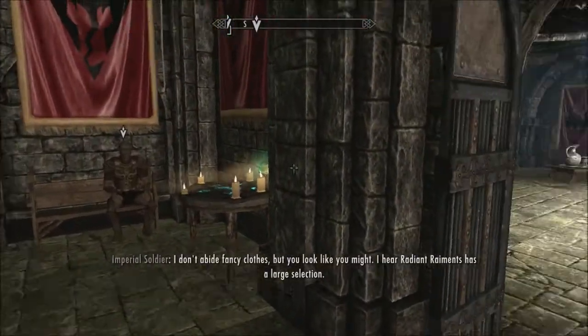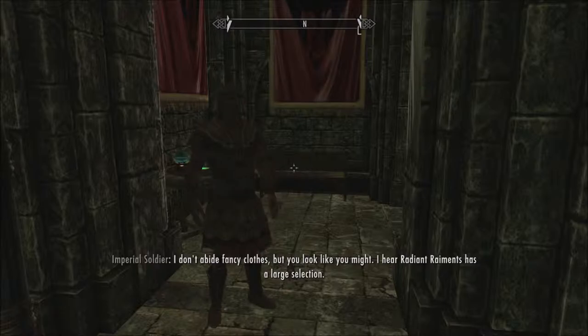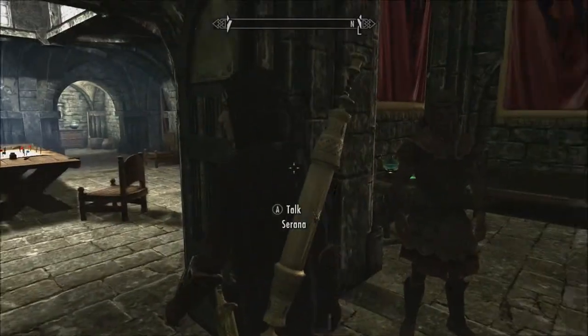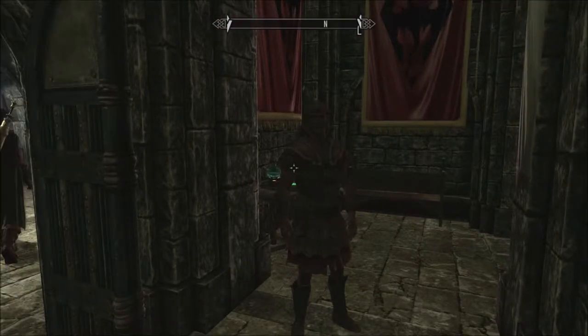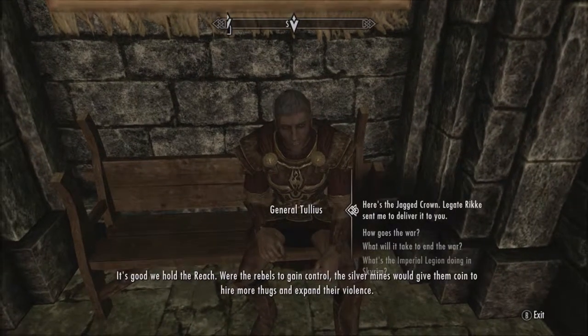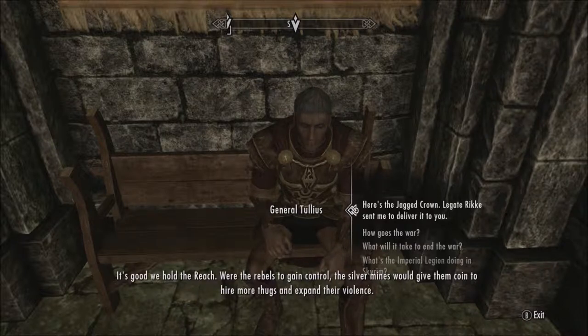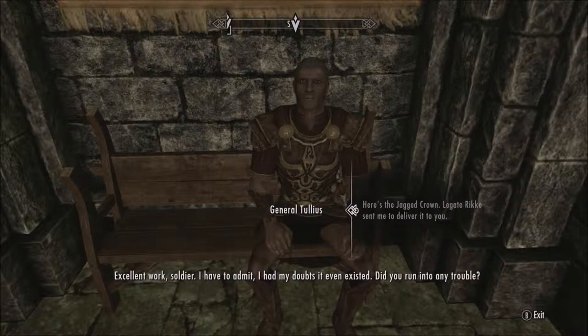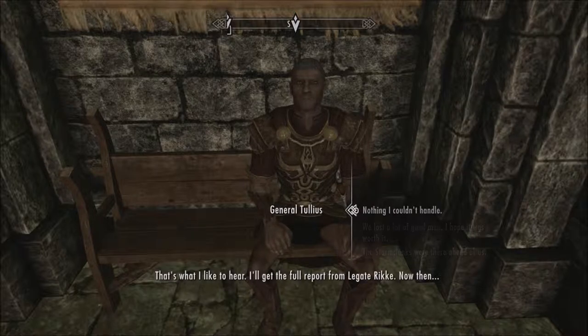Why are you sitting outside of your little meeting area? Here's the Jagged Crown — Legate Ricka sent me to deliver it to you. Excellent work, soldier. I have to admit, I had my doubts that even existed. Did you run into any trouble? Nothing that I couldn't handle. That's what I like to hear. I'll get the full report from Legate Ricka.